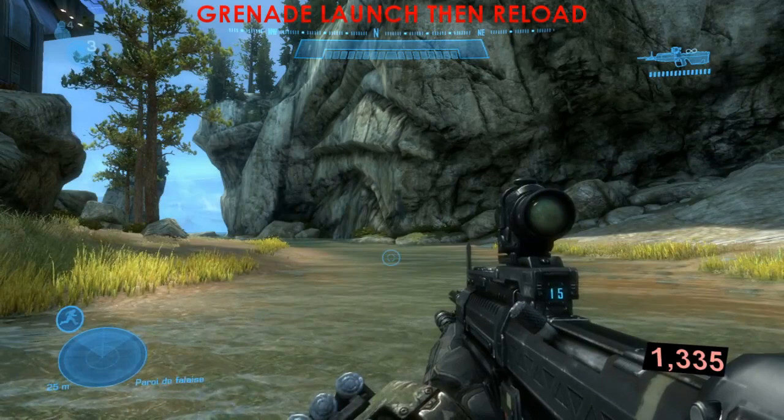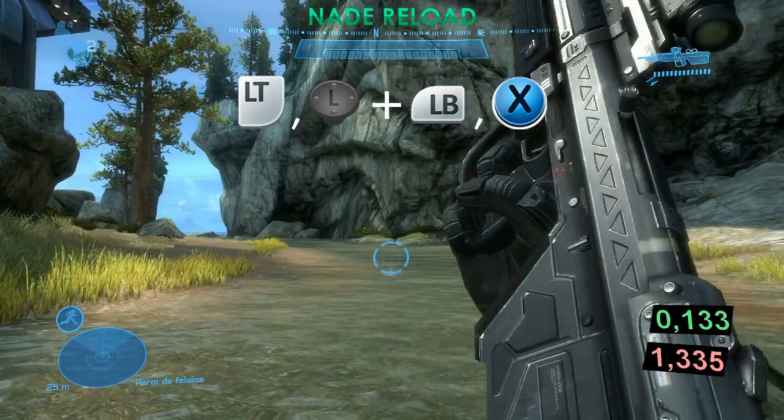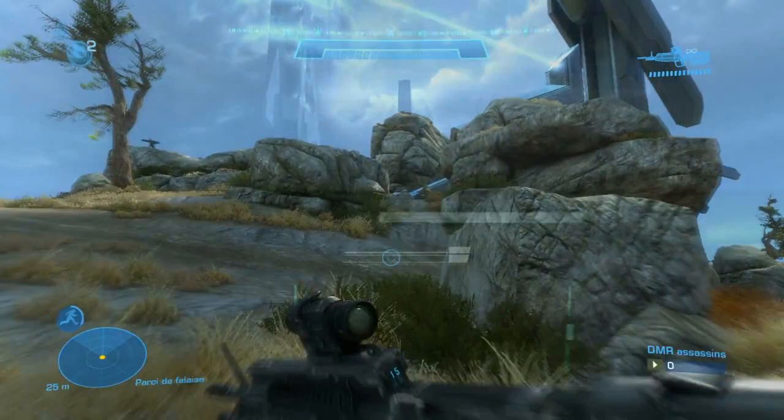Usually to reload after a grenade throw takes exactly 1.335 seconds, but now just by using a button glitch we can, for instance, reload and throw a grenade at the same time.